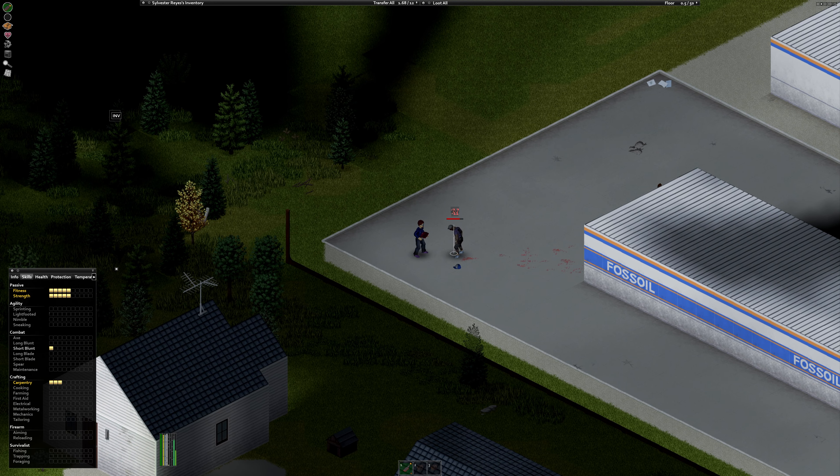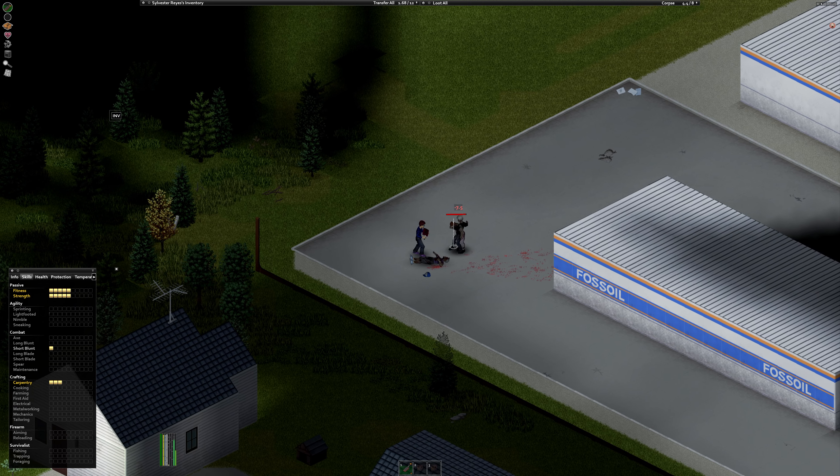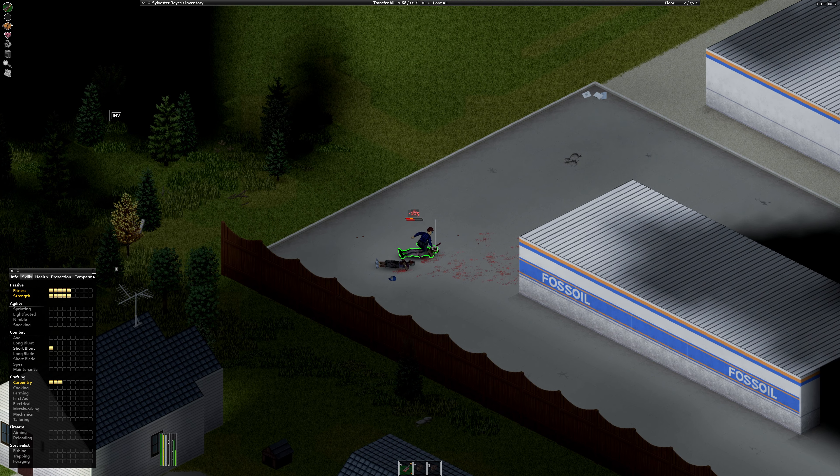Before you leave, check if there's a trash can on the lot. Inside almost every trash can is a garbage bag. You can hold the garbage bag in your off hand and it will increase your carry weight while keeping your main hand free. Otherwise, drop unnecessary things and prepare to move on from your first home.